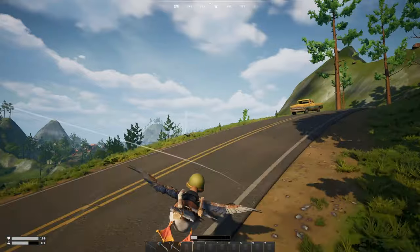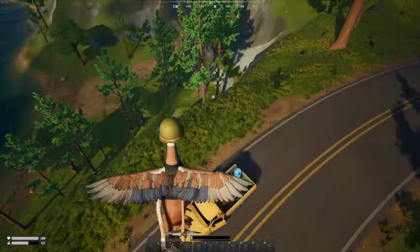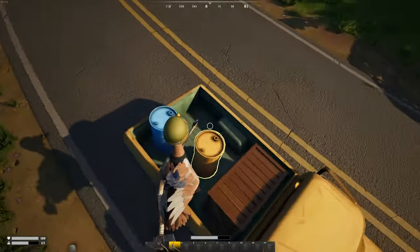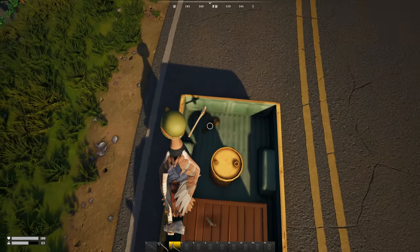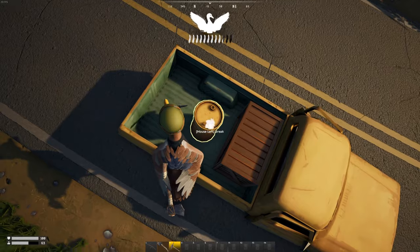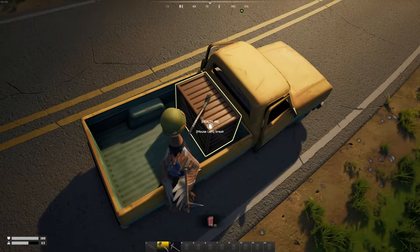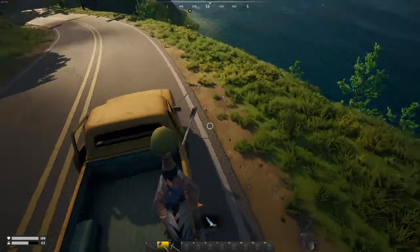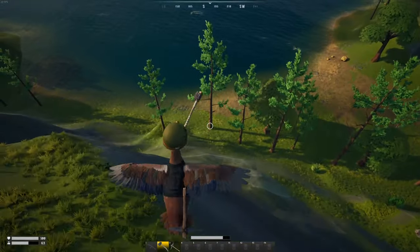A lot of these cars along the road — if you look in the back, they'll have little gas barrels like this one here. We'll pull out our pickaxe; the pickaxe is going to break these metal barrels. Then you can see we can collect with F and get a few feathers. We'll break this one as well.